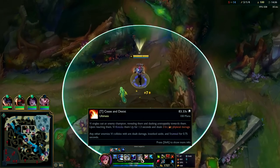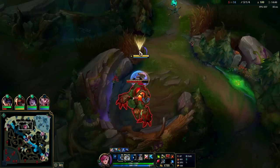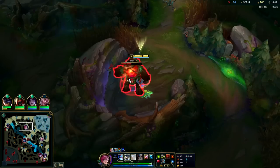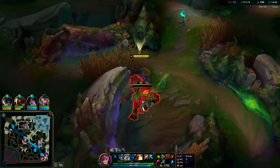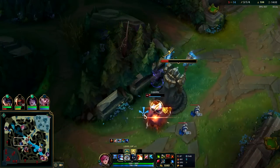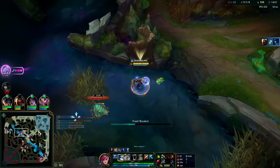Even if they dash away or anything, R sticks to them like super glue. Should be able to solo Echo. Auto, E, reset. Auto, E — I don't want him to get this. I wouldn't say Ezreal is blue buff reliant, but I'd rather him not get it if we can stop it. Auto, Q — auto, E. Oh no, Rumble's getting stutter-stepped. Echo must have flashed away though — he did a good job of getting away from us.